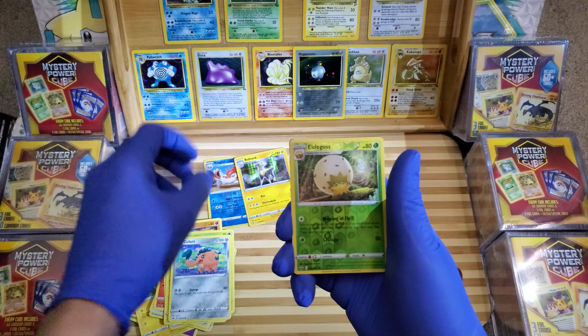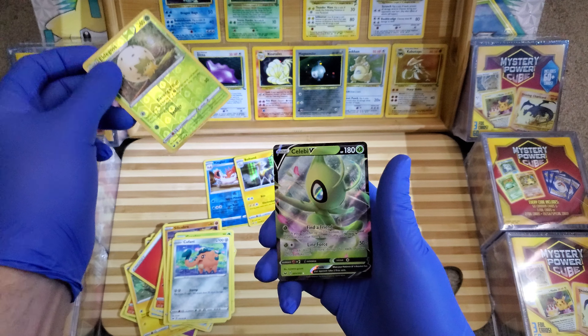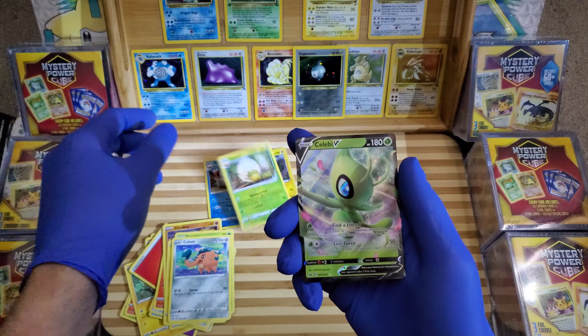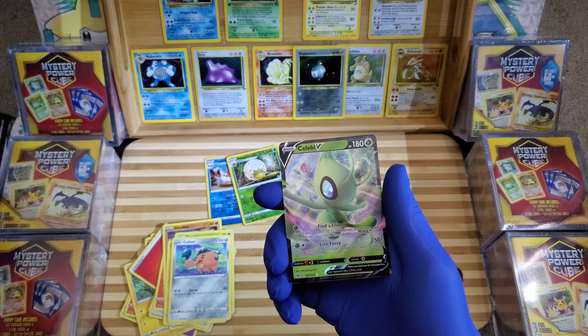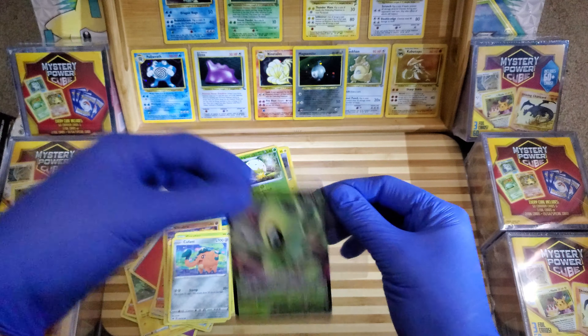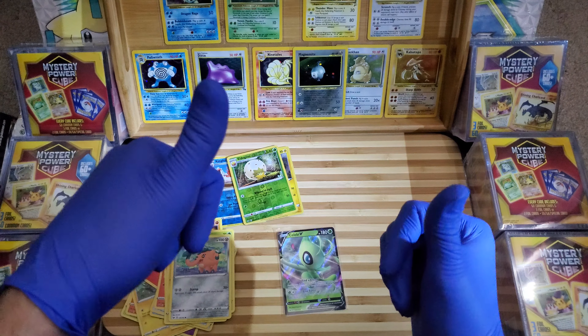A Copperajah, an Eldegoss, a reverse holo, and then we got a Celebi V! Oh wow, beautiful pull — amazing guys! So again, sleeve it don't tease it. See you guys till the next video.